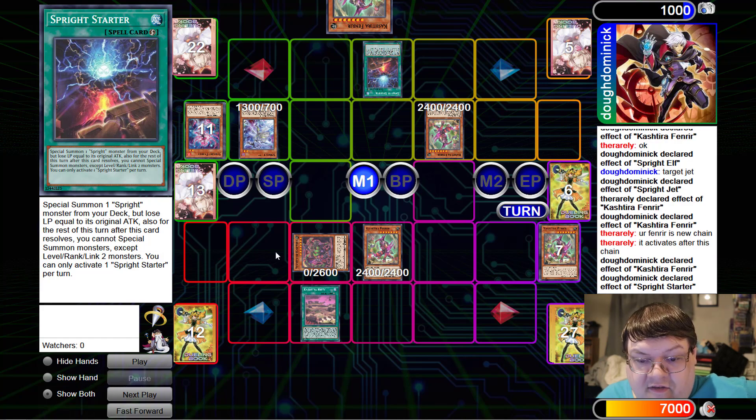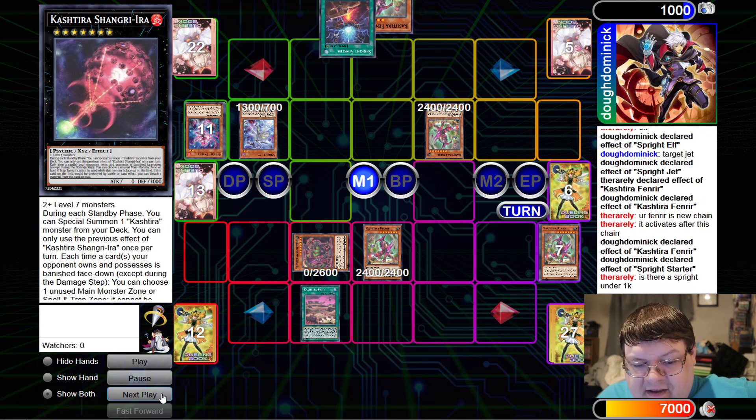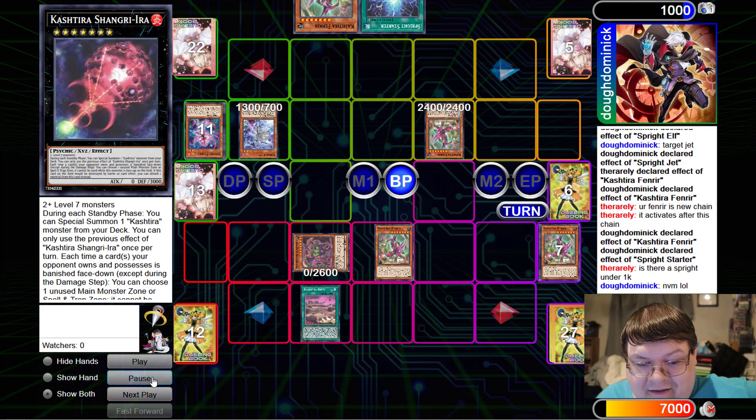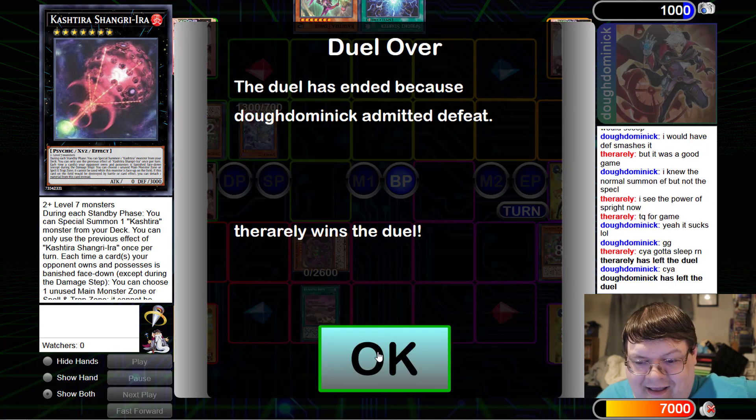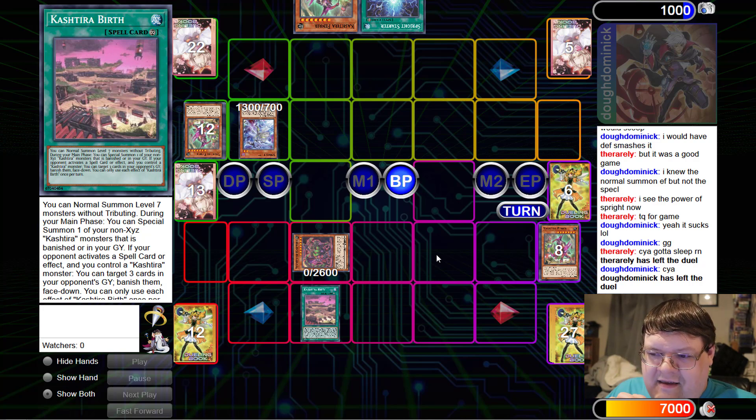We're going to go ahead and resolve the starter here. Keep in mind, our opponent is at 1,000 life points at this stage in the game. There's nothing under 1,000 — can't actually trigger it. Shangri-La takes a strong 2-0 here. The fact that Instant Fusion was just the crazy headliner of this game, allowing this deck to net that fresh 2-0, is actually kind of impressive. It just shows how stupid good something like that is.